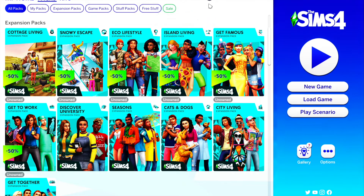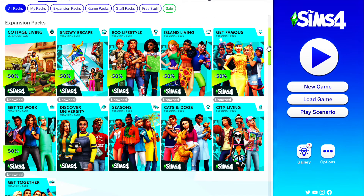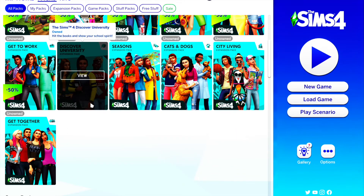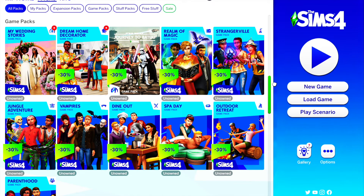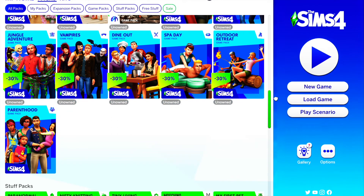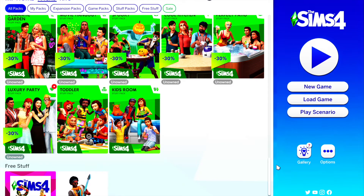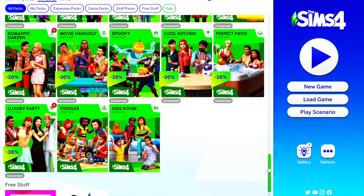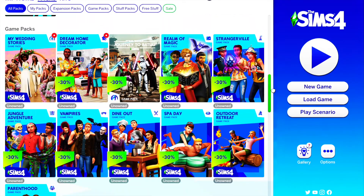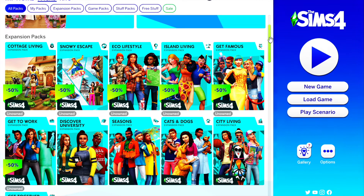Island Living had a weekend trial as well but I didn't have time to try it. The expansion packs I do own are Discover University, Seasons, Cats and Dogs, City Living, and Get Together. For game packs I only have Parenthood, and for stuff packs I only have Toddler Stuff, Kids Stuff, and the free stuff like the guitar and the Celebrate holiday pack.